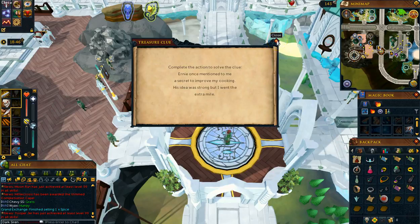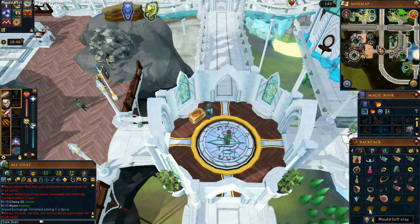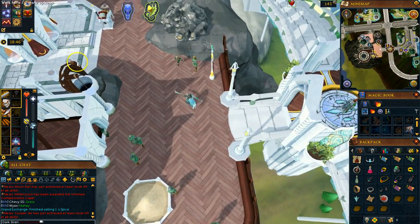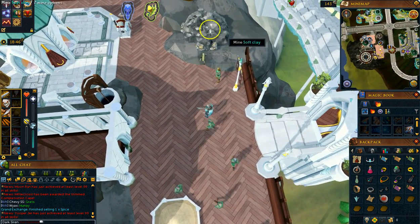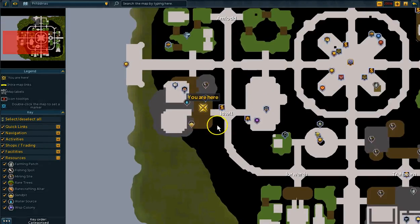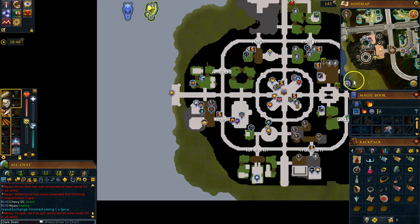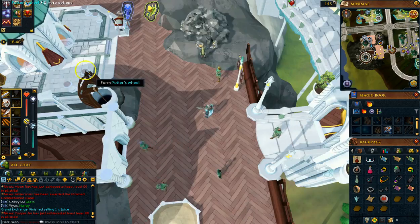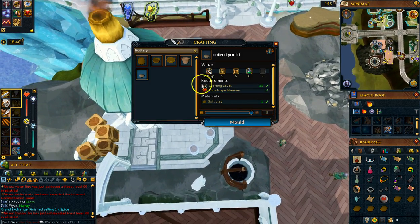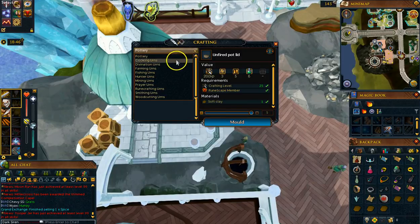What we're going to do — the action that you must do — is to create a cooking urn. So I'm up here in Prifddinas, or Prif, and we're going over to where the mining area is. This is going to be in the Ithell district — I may be saying it wrong — but that's where all the clay mining stuff is.